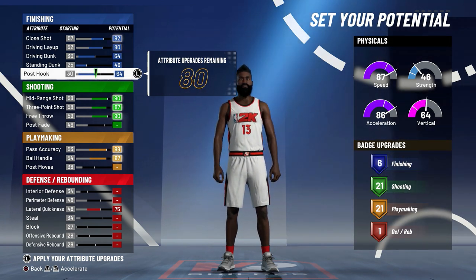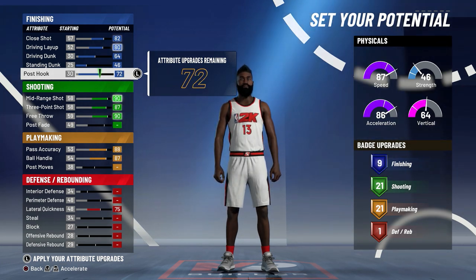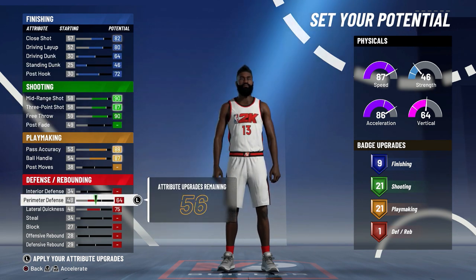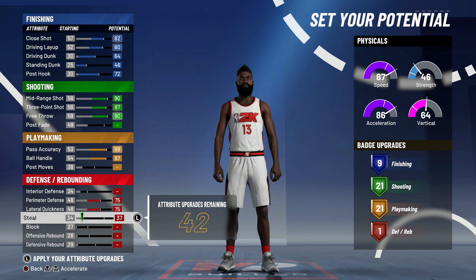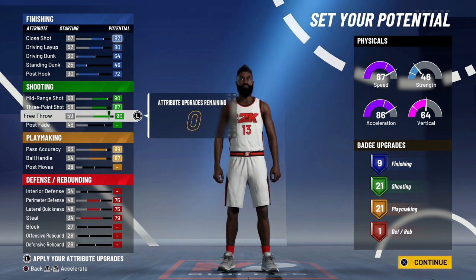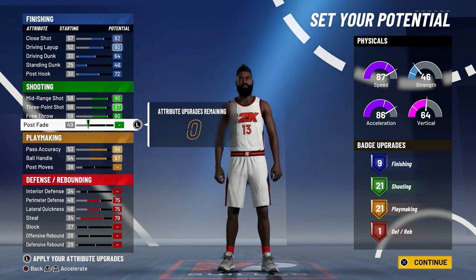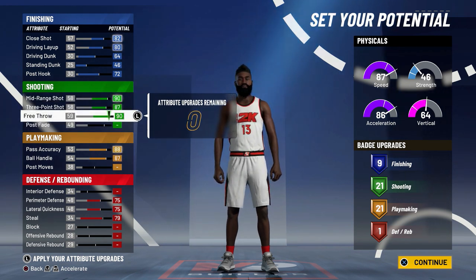I ended up making a Playmaking Shot Creator build. I had to put defensive badges on - it took a lot. The pie charts definitely got nerfed down a little bit. I had to upgrade Steal all the way and go pretty far on Blocking and Offensive Rebound just to finally get three defensive badges. I ended up with around six finishing badges, 20 shooting, 21 playmaking, and three defensive badges.